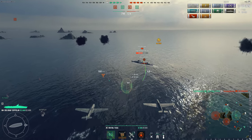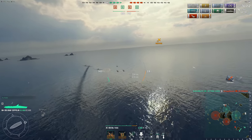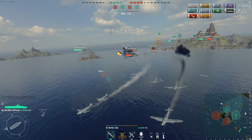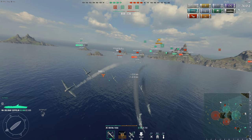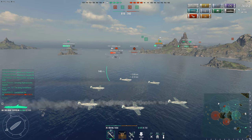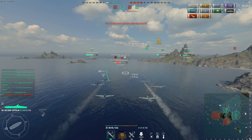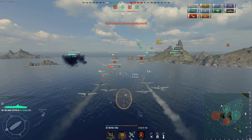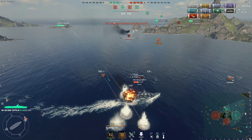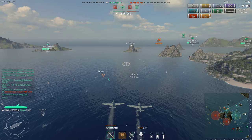Prince of Oregon just sank the Shokaku, so now we have the points lead. Hello New Orleans — I get a pretty decent attack run off on him for 2,600 damage. I fly out because he has popped his fighter consumable, which will simply shred my planes if I stay within range. So I bait them away, turn around, and decide — screw it, I need to go in because he's going to melt that kid if I don't help. I go back in full throttle, get my attack run going, aim for the superstructure — 2,900 damage. His fighters are on my attack planes and there they go.